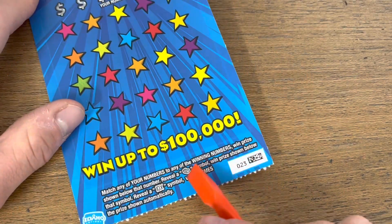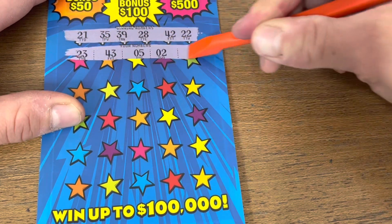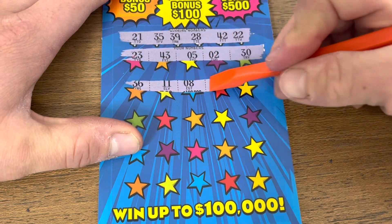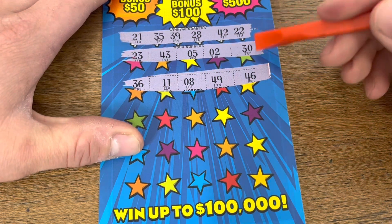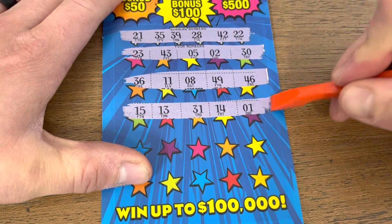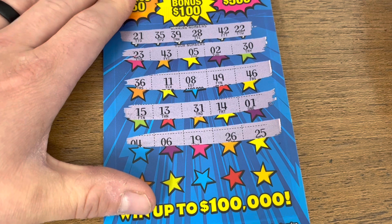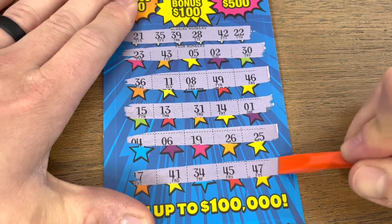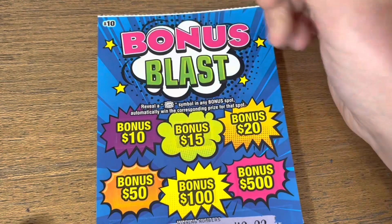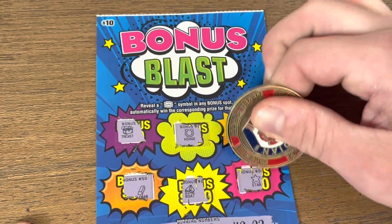Up next we have our $10 Bonus Blast. Down here we're looking for the stack symbol for the instant win or the 10x. Numbers: 23, 43, 5, 2, 30 — 46, 49, 8, 11, 36 — 15, 13, 31, 14, 1 — 4, 6, 19, 26, 25 — 17, 41, 34, 45, 47. No matches up top, looking for that win symbol — and nothing.